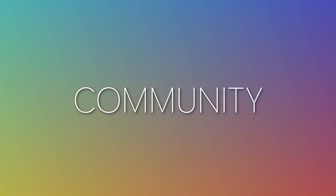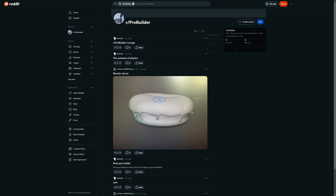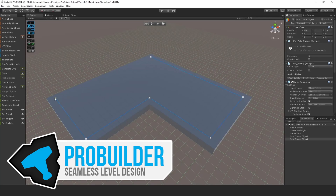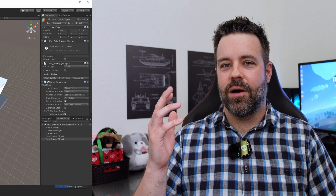The second reason is community. ProBuilder is a smaller, less well-known tool than the big names, so there's just less educational material out there and a smaller community to support with issues. And because of the grayboxing and prototyping focus, there'd be even less material covering other topics. Oftentimes, it's a good idea to pick popular tools — not to follow what's cool and trendy, but because you'll have way more resources to draw from and people to help you out.